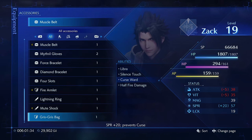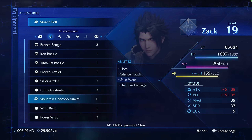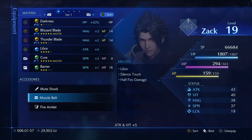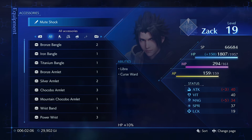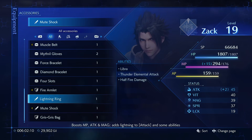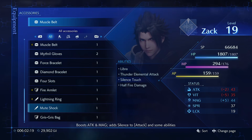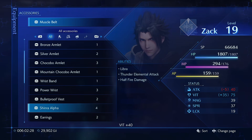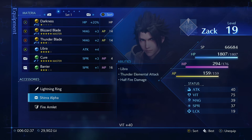This one boosts MP attack and magic — it's lightning to attack and some abilities. It boosts Spirit 20, prevents curse, HP 30, MP AP, prevents stun, attack, vitality. We also have 'boosts attack and magic, add silence to attack.' Let's change this to the Lightning Ring — it's lightning to attack. Muscle Belt boosts attack and vitality plus five. Let's go with vitality since Set 1 is more of a tank build.